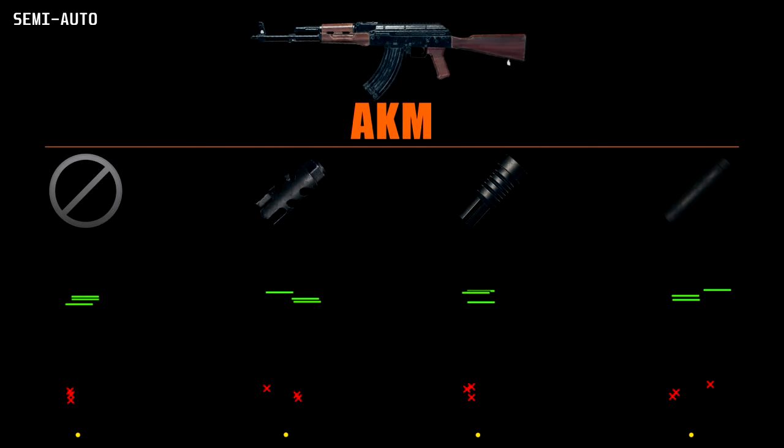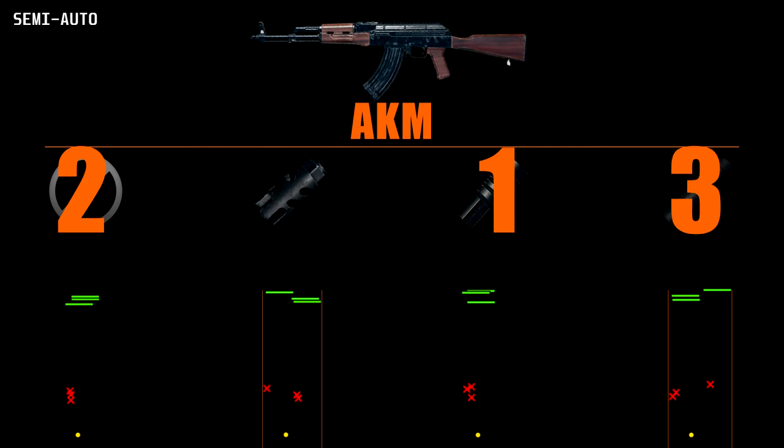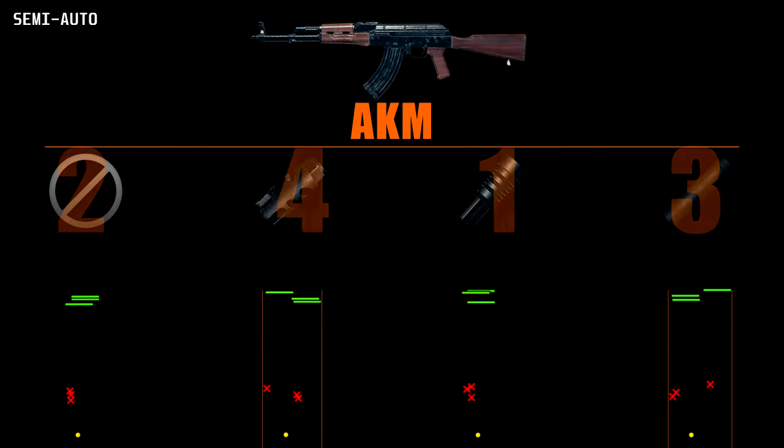For the AKM semi-auto tapping, it appears the flash hider is the most consistent, although tapping without an attachment was quite good too. The compensator and suppressor both having inconsistent horizontal bounces means that pulling the shot back to your target will be much harder. The semi-auto tapping rankings are: flash hider, normal, suppressor, compensator. Of course the suppressor would come first if you were using this for stealth.